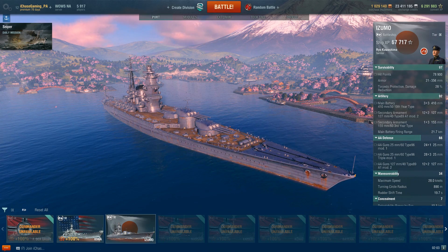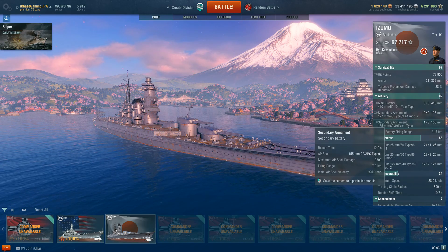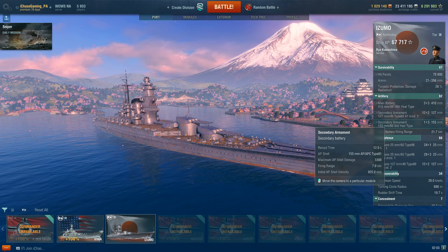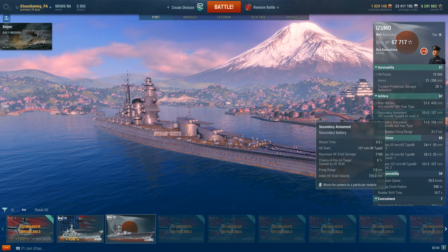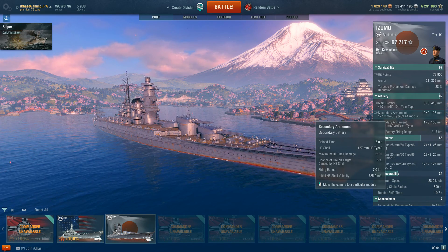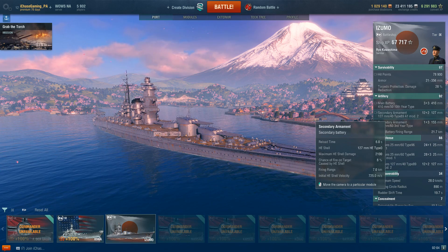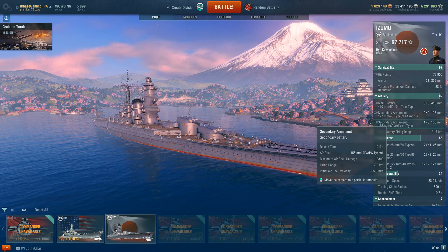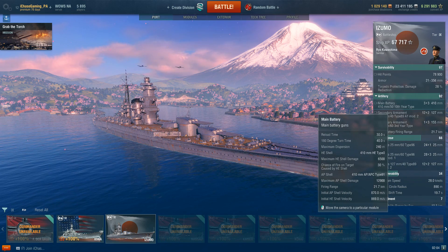The secondary armament on the Azuma is quite a bit like the Yamato's secondaries, though not as numerous. With seven-kilometer secondary guns and a full secondary build, they actually do perform reasonably well. I've seen other people have secondary builds that work on the Azuma, but for me, even with all the modules, skills, and flags, they still seemed kind of erratic. Since the main guns are now pretty reliable, I'd definitely prefer a main battery focus over a secondary focus.